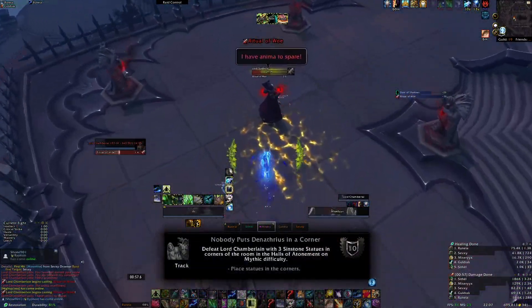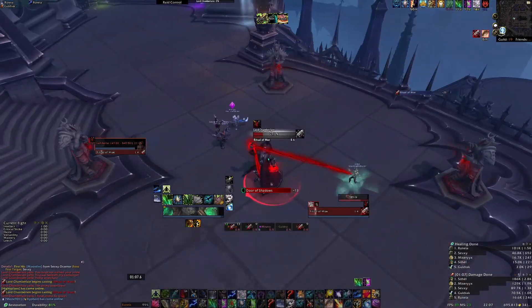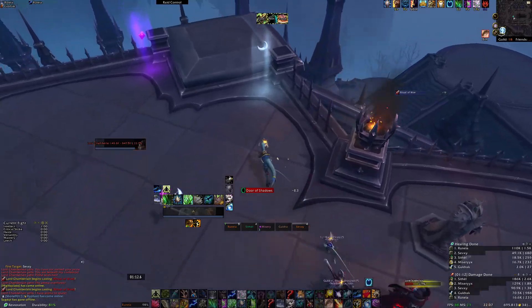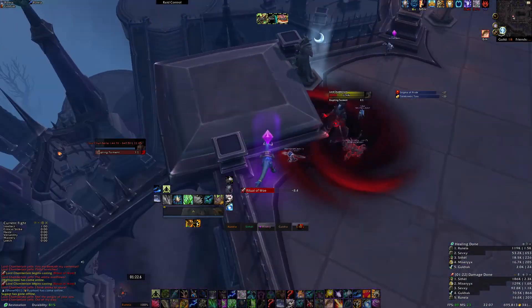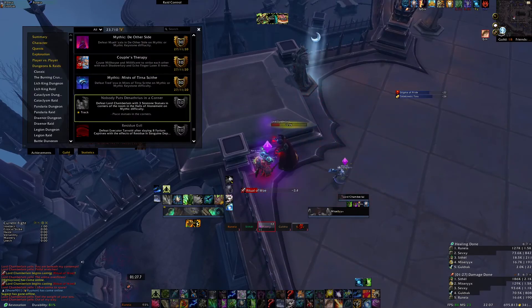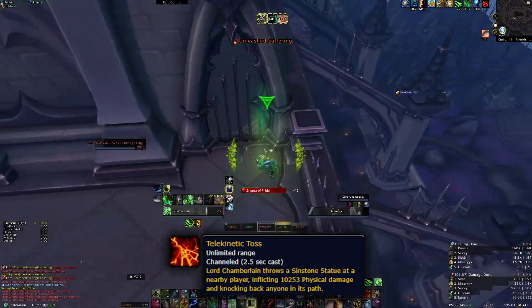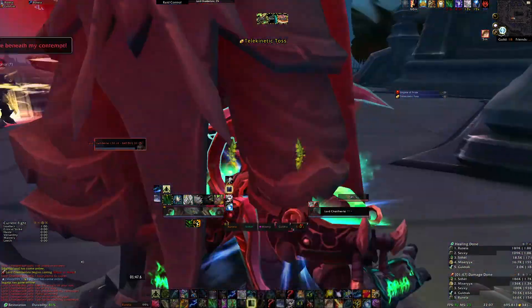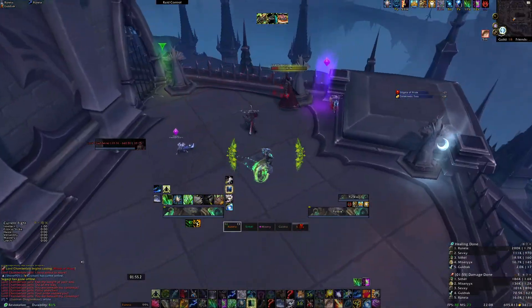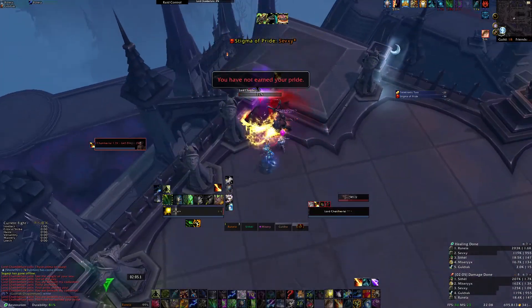Nobody Put Stenathrius in a Corner requires you bait the Telekinetic Toss into three corners within the boss room. First, mark up three corners you want to bait into. Then get the boss to 40% and stop DPS. Everyone stands on one of the markers so that he throws the statue where you're all standing. He can throw a statue that you've already put into a corner, so be patient and wait until the achievement turns white. After which, kill off Lord Chamberlain and you're done.